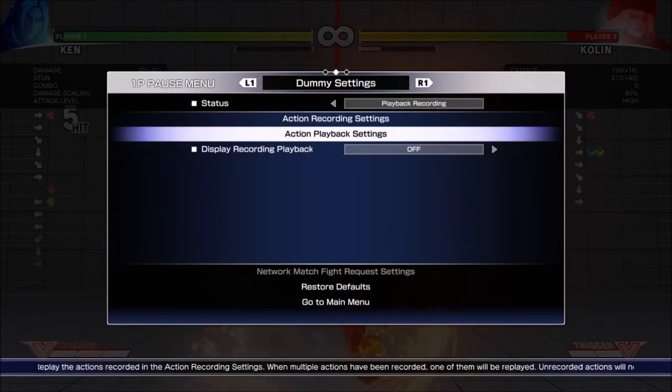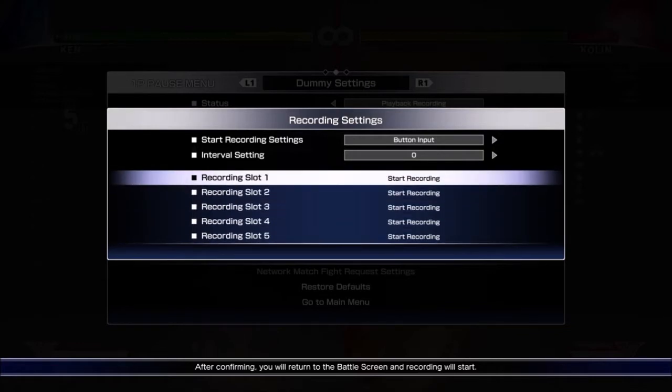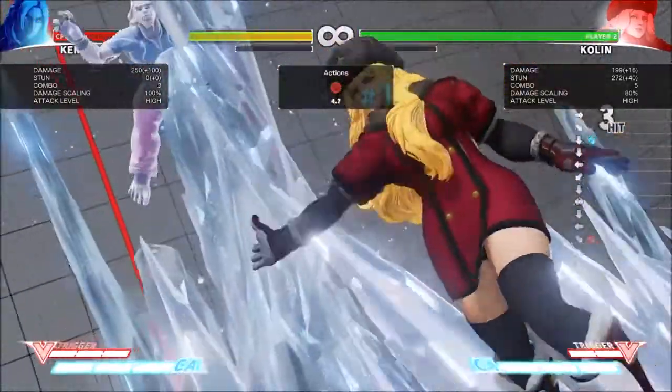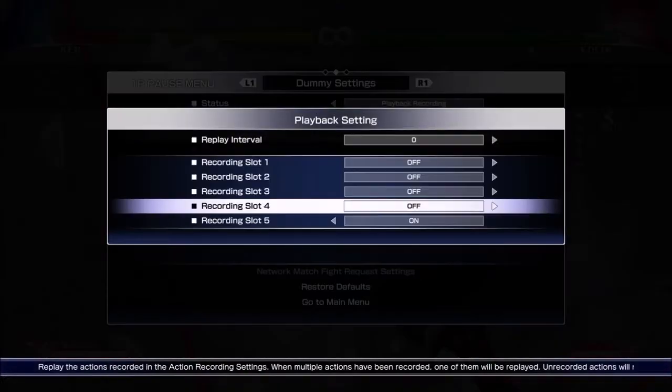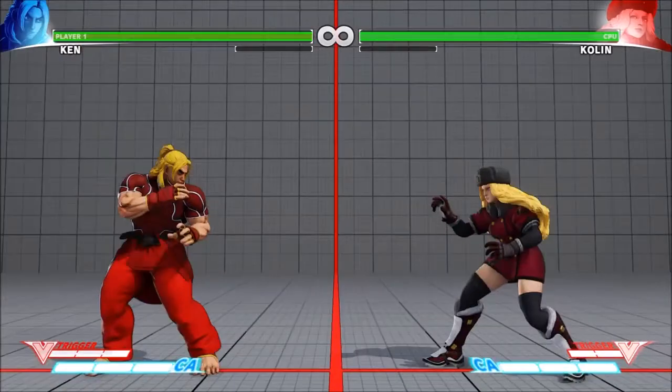The last thing to record for Kolin is her Critical Art, which is minus 37 — fairly punishable. Worth noting: her V-Trigger moves are both plus on block, so we don't have to worry about punishing those. On the first V-Trigger she's plus 32, on the second she's plus 26, leading to knockdown. There's nothing you can do to punish that at all, so we don't need to worry about her V-Trigger. But her CA — let's have a look at that now.